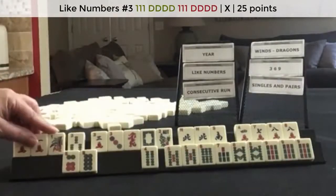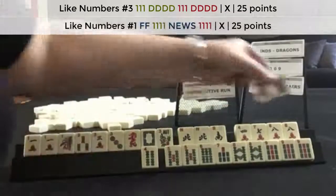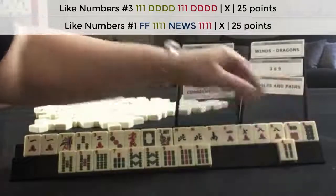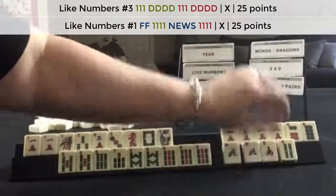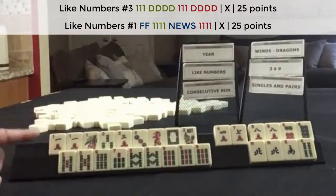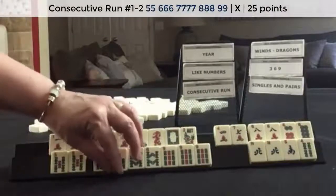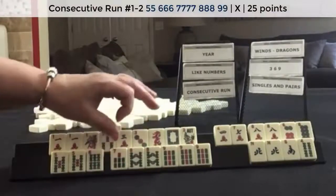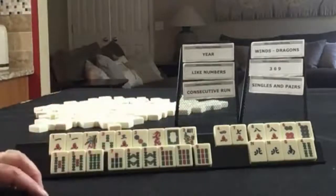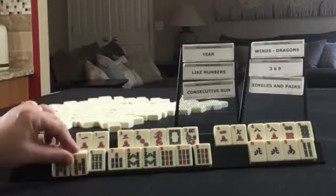We could do like numbers with threes or ones. We have ten discards — that's a lot of discards. So we have five through nine: pair, pong, kong, pong, pair. Maybe what we could do instead is play little odds up here with the five.